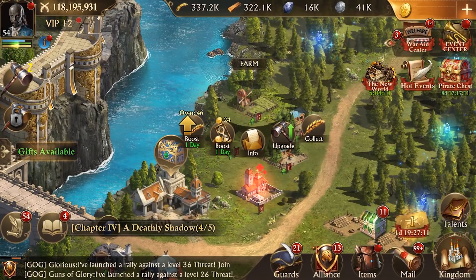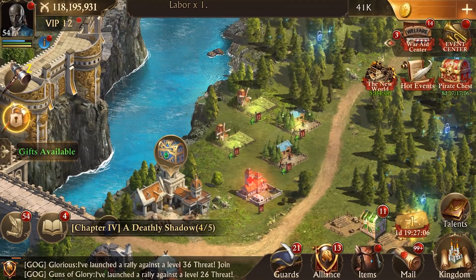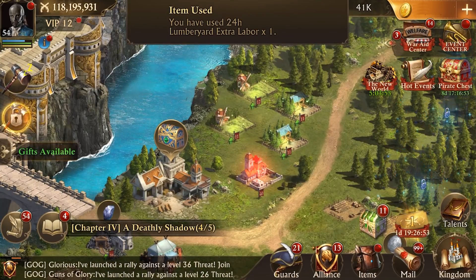Additional tip: if you boost each resource building in your estate before using instant yield, you will receive a greater amount of resources, and your resource buildings will produce more resources for the next 24 hours.